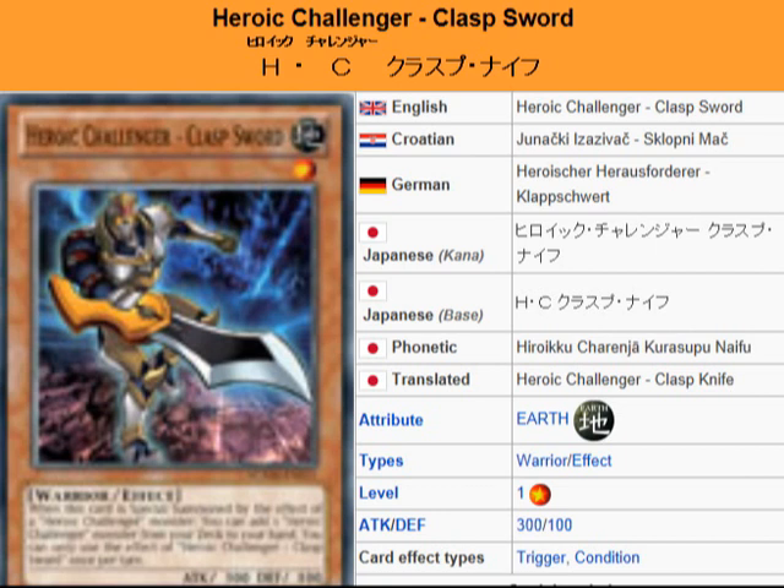It's good to know that the Heroic Challengers ended up getting some kind of search support, because it is a slow archetype and they do kind of need it. From my experience using them, it would be good to see some search support, so I'm glad the Heroic Challengers actually got this.